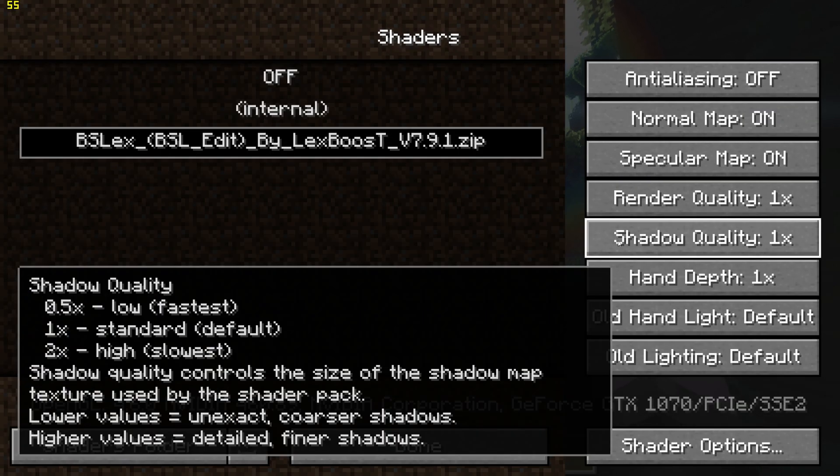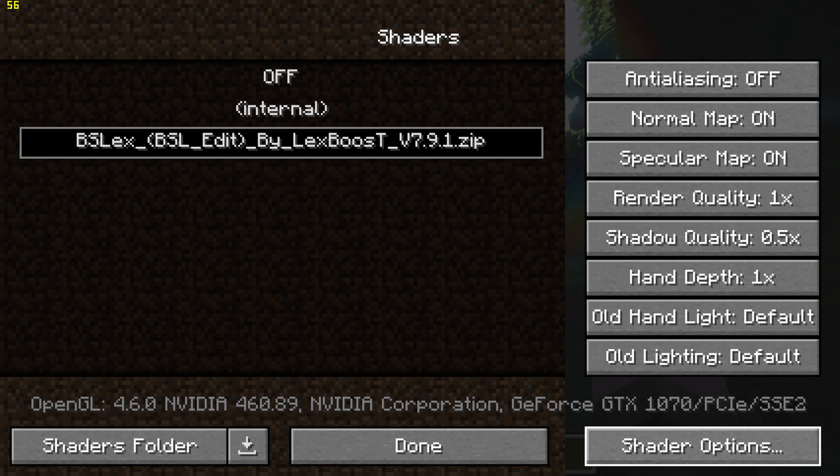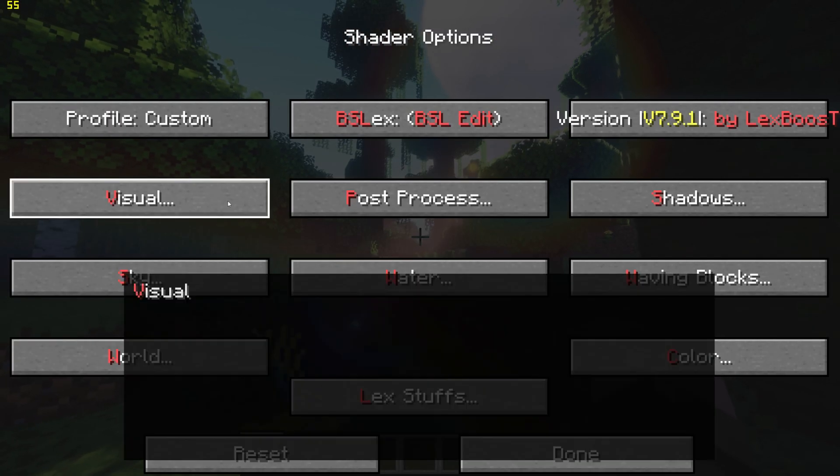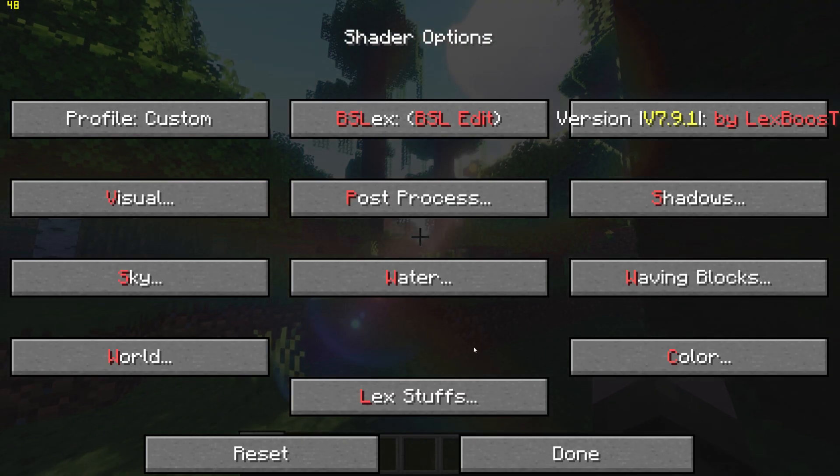Then go to the Shader menu and set Shadow Quality to 0.5x on the right. Next, go to Shader Options on the bottom right, go to Visual Settings, and turn Ambient Occlusion off.